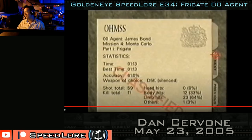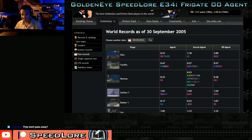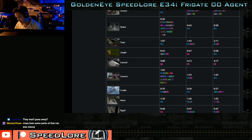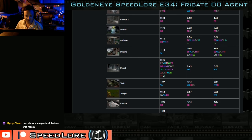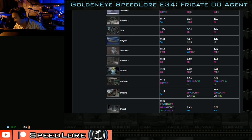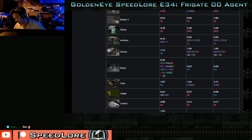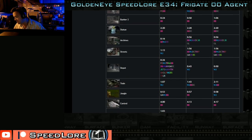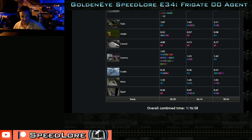Frigate 00 1:13 — very good stuff by Cervone. Looking at the world records in September 2005, we can see some Cervone untieds and good records. We're noticing Wouter is kind of finishing his last pass through the game — 2005 was the year Wouter would last get untieds. His 1:17 from 2003 is still untied.